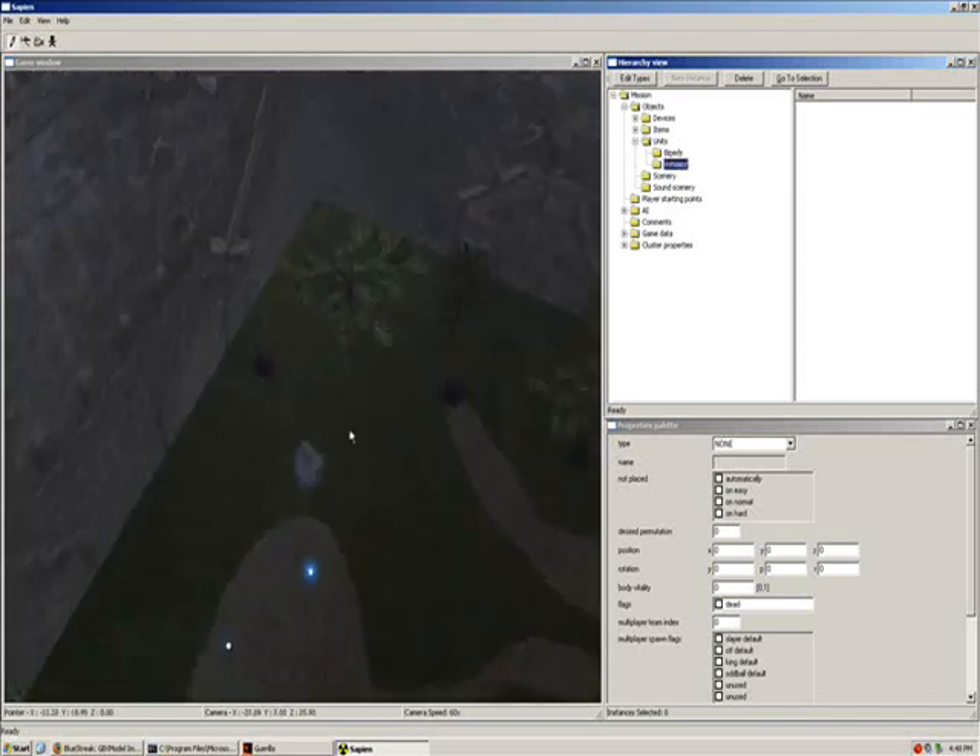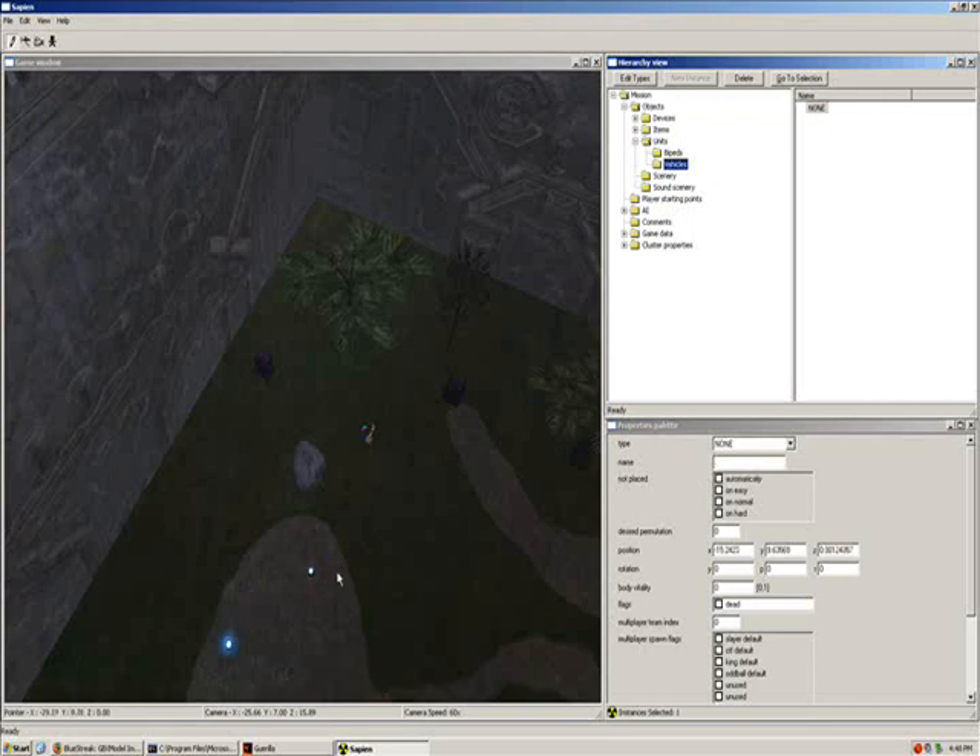So now I'm going to right-click on the blue side. Just so you know, blue is one, red is zero — and that's the multiplayer index.